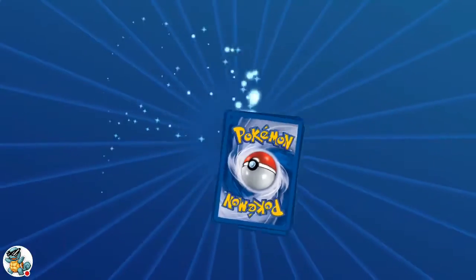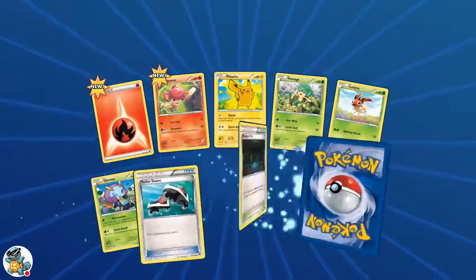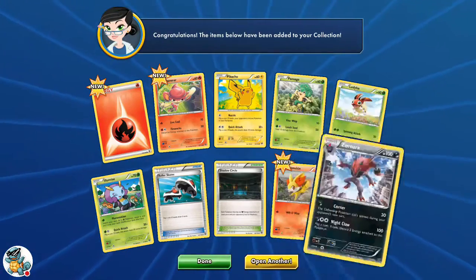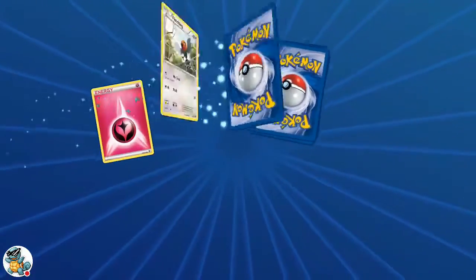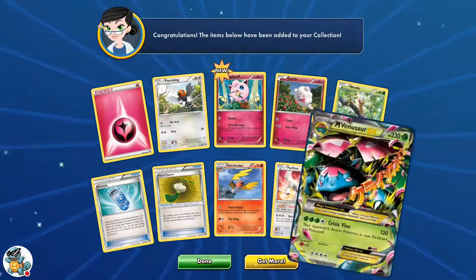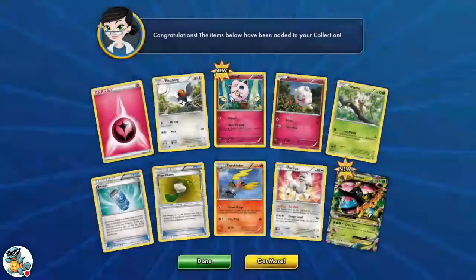Sorry if my voice is a bit high-pitched — my phone's recorder isn't that great. So we do have some pretty nice pulls already. We start with a Zoroark; that's not too bad. This brings up a lot of nostalgia. And we do actually pull Mega Venusaur — that's actually pretty good for starting off, better than we did last time.